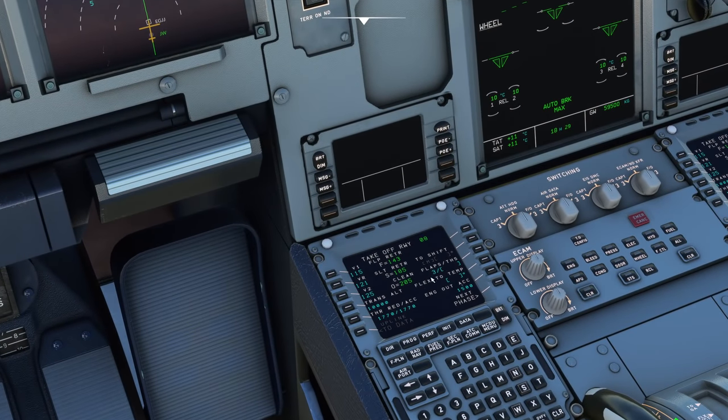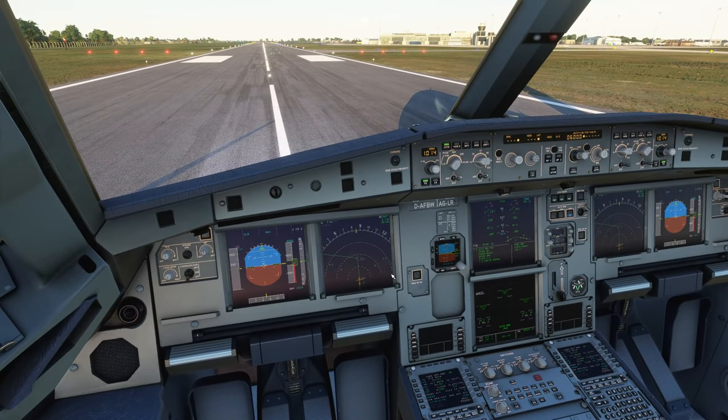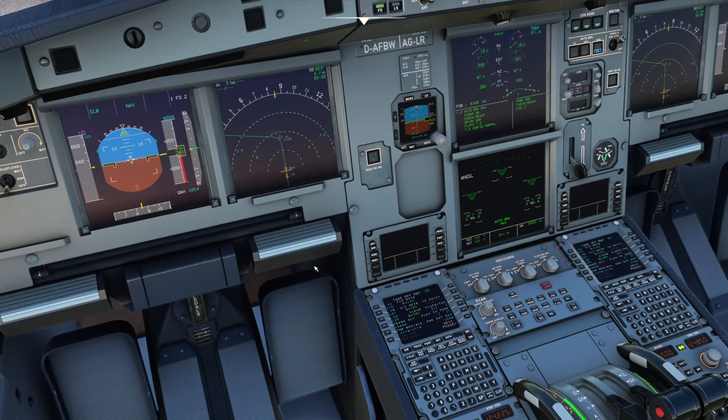Going into our performance, we're using Flap 3 for this takeoff and we've got our speeds: V1, VR, V2. Today because of the short runway the V1 speed — the decision speed where we can reject the takeoff — is 115. Once we're above 115 we have to continue all the way up to 121 before we can rotate. If the engine fails after we are above 115 we have to continue the takeoff; there won't be enough runway to stop.